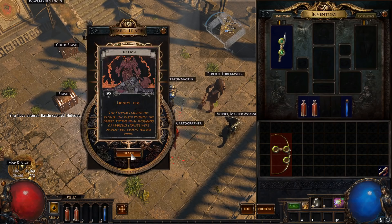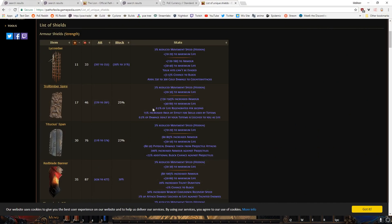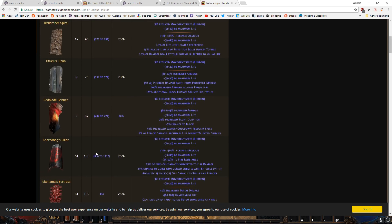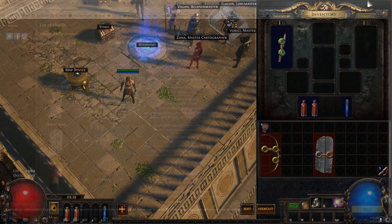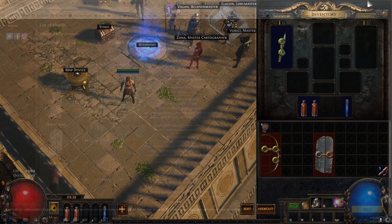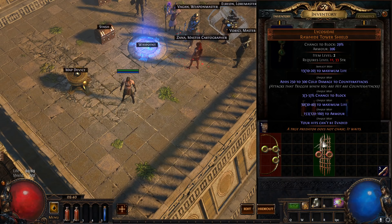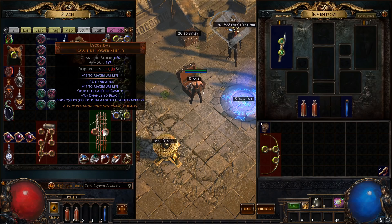There's a shield. It's item level 2, which means I really shouldn't be able to ancient orb it into anything. But it can become Titicus Band, which is interesting. If we look at the unique shields below item level 60 — we set 60 as the cutoff because Chernobox is 60 and we don't want that — excluding league-specific ones like Red Blade Banner from Warbands or Troll Timber Spire from Tempest, it's either Titicus or Lycosidae. And even at item level 2, it can still hit Lycosidae and Titicus — it bounces between the two. Once it becomes Titicus it can't go back, so you're going to get Lycosidae anyway.